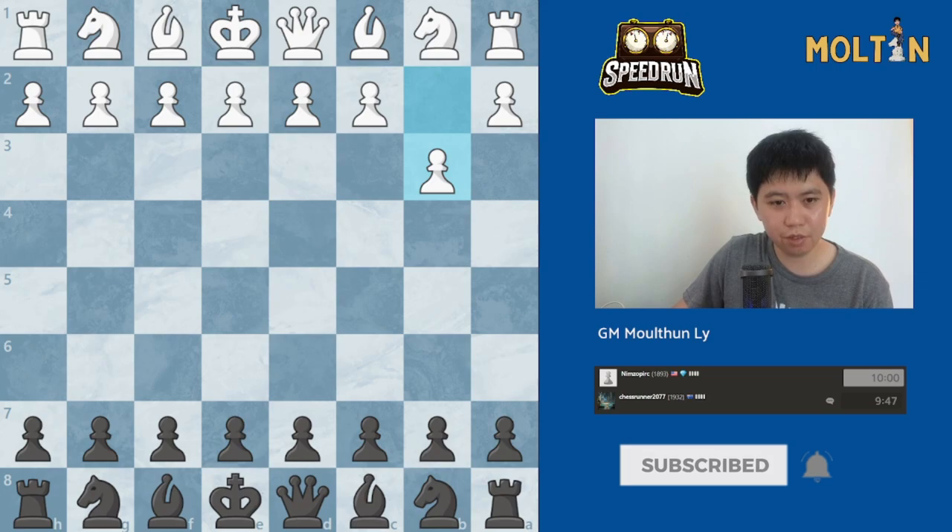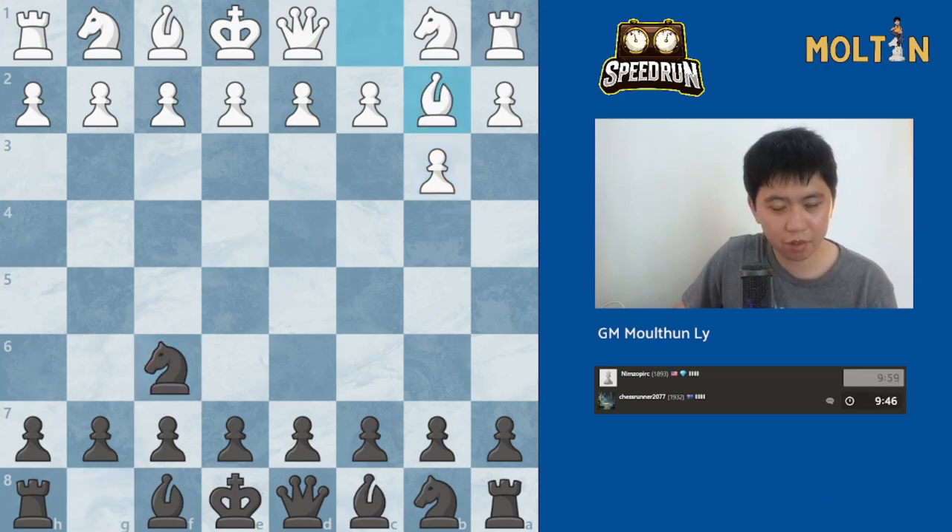This is also known as the Larsen attack. So we can transpose back into a variation of the Sicilian, I believe, with the move pawn to g6.